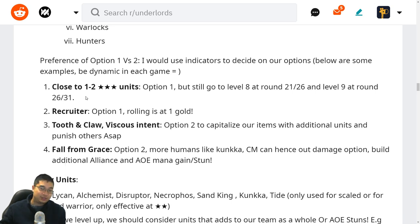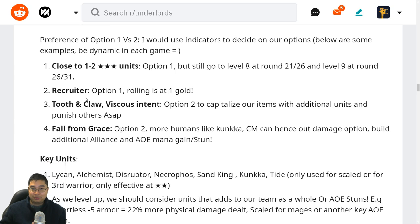This is to ensure that while we're rolling we're not terribly behind on alliances and combinations. We're adding two-star units from the bench onto the field to protect HP and give us a chance of winning while rolling for three-stars. If I've recruited Lichen, I go with option one because rolling costs one gold and you really want to roll for your three-star Druids.